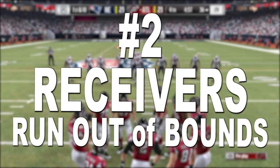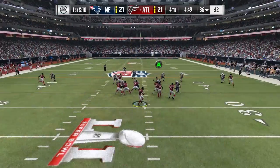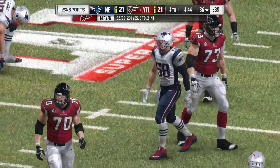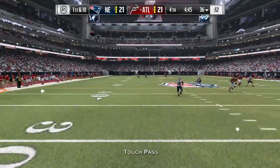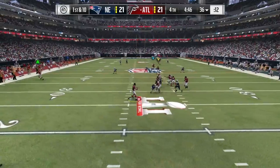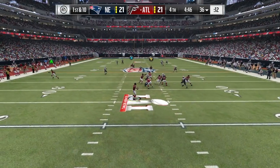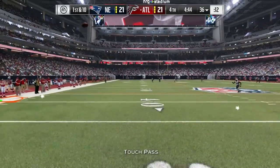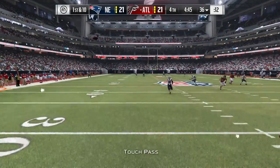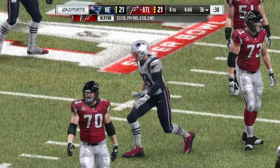The second thing that needs to be addressed is why receivers continue to run their route even when it takes them way out of bounds. Matt Ryan looks, doesn't see anybody open, and then a receiver pops up open — Matt Ryan throws him the ball but he's standing out of bounds when he catches it for no reason. He's not in coverage, so he wasn't pushed out. He's just a dumb tight end who steps out of bounds for no reason. That should have been a first down, possibly a touchdown, because there is nobody covering him.